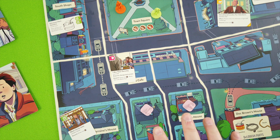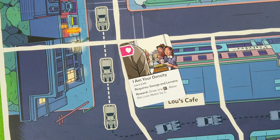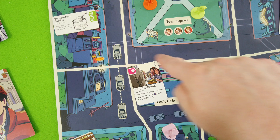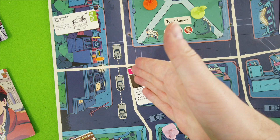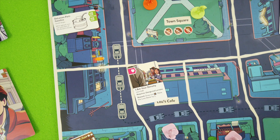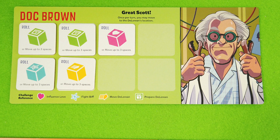It's now Doc Brown's player turn. There's an opportunity card at Lou's Café - I'm Your Density - very thematic. It requires both George and Lorraine to be at Lou's Café, then roll one heart to raise the love meter by two and gain a power tile. Doc Brown may not be the best guy for this, but if we wait for Marty another movement card could scatter George and Lorraine. So right now seems like the best time.